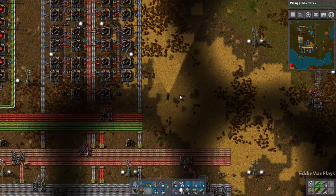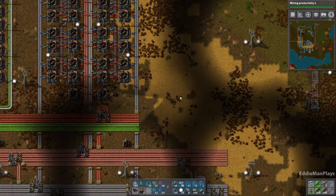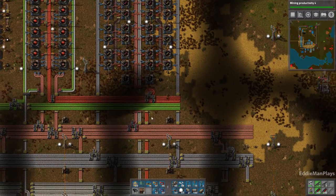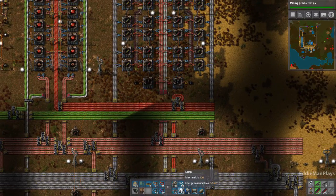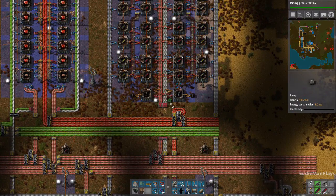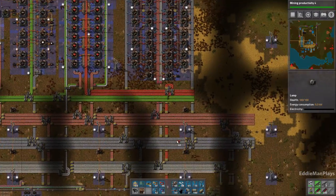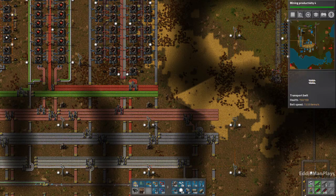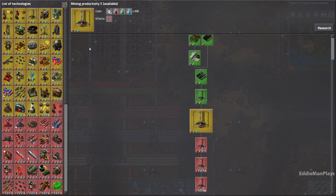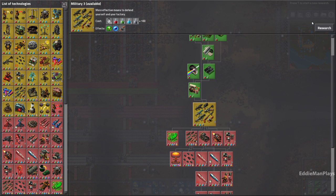Well, I'm going to pretty much make this off of memory. I don't like this dark spot here — let's see if we can negate that. I don't like all these dark spots, so I'm going to have to come back and fix all that. Mining productivity is done. Let's go ahead and start military three, now that we have military science packs.